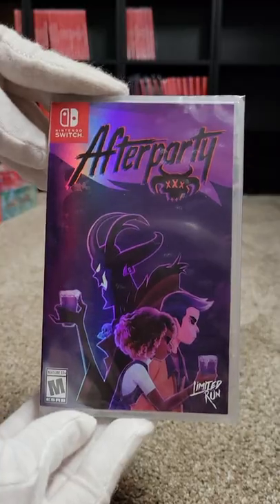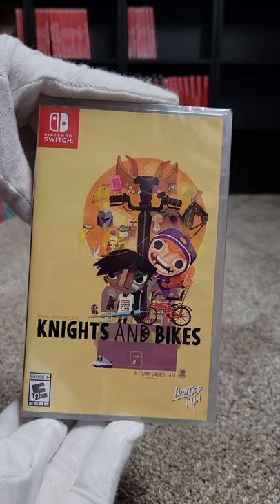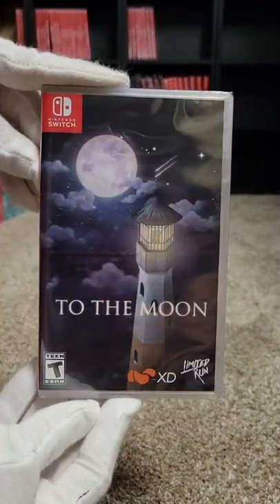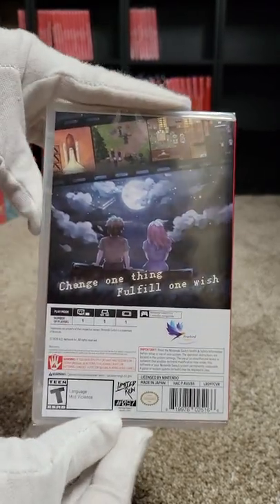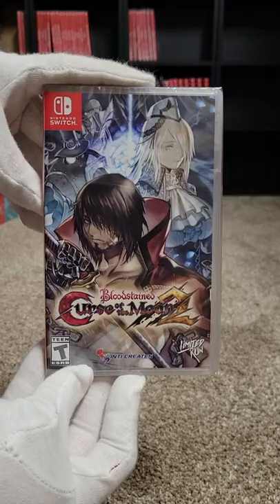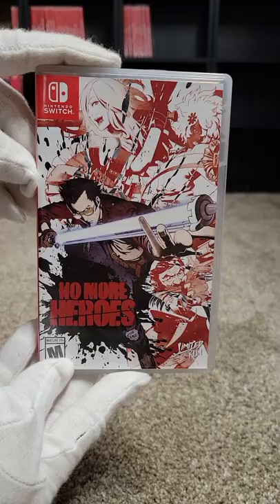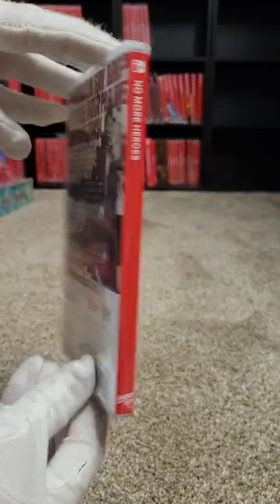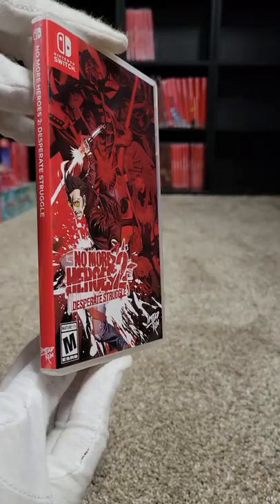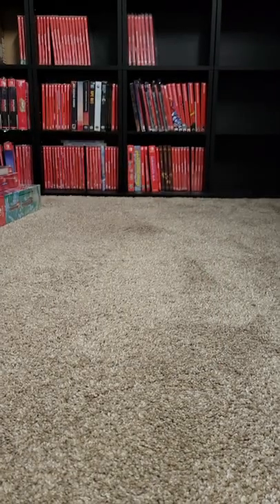Number ninety-five is After Party. Ninety-six is Knights and Bikes. Ninety-seven is To the Moon. Ninety-eight is Bloodstained: Curse of the Moon 2. Ninety-nine is No More Heroes. One hundred is No More Heroes 2: Desperate Struggle, and then No More Heroes is also in retail.